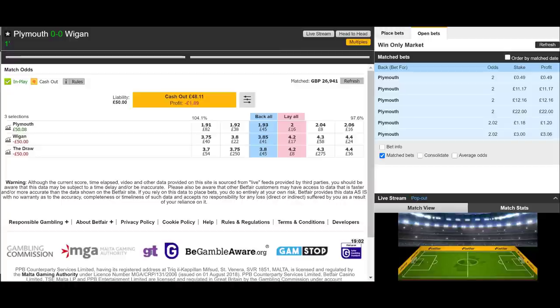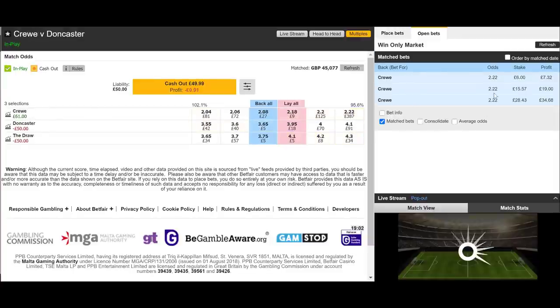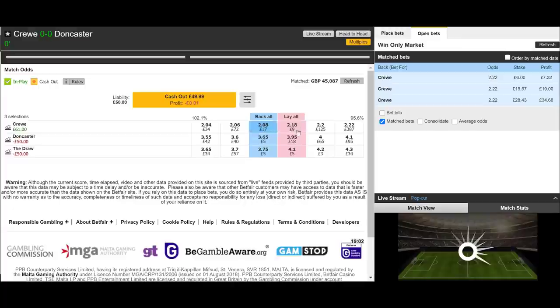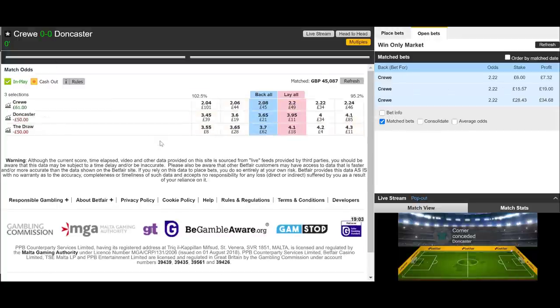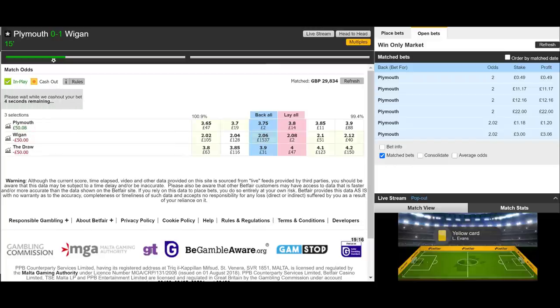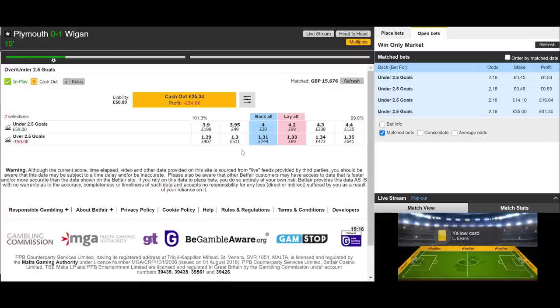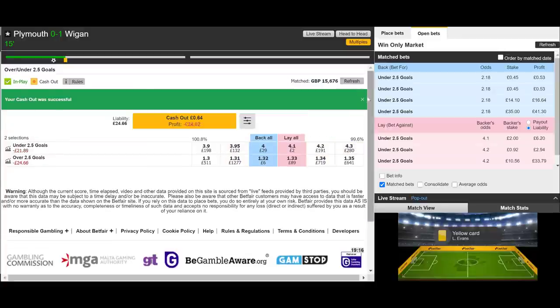We're underway in the two League One matches. Plymouth Wigan — we got matched at Plymouth at evens, and in on the two and a half goals market at 2.18. Crew Doncaster — backed Crew at 2.22, unders at 2.14. Plymouth is jumping around as happens when the match first kicks off. 14 minutes in — goal scored, and it's gone to the away underdog. You can't make this up. Another loser — around £24 loss on match odds and £24 on two and a half goals — our worst-case scenario loss, roughly £48.